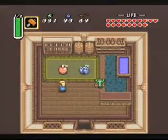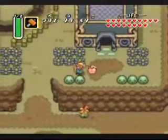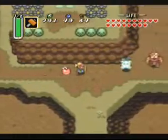Re-entering Link's house here is the bomb shop, and we want to buy the super bomb. It costs 100 rupees. It's kind of like the treasure chest — it'll just follow us around, so we've got to walk.